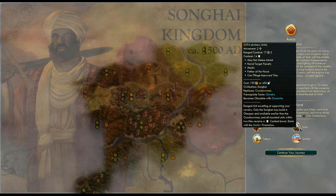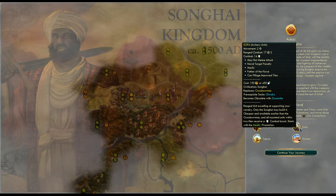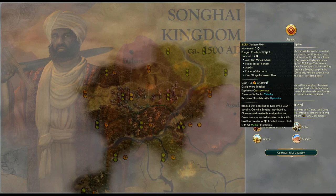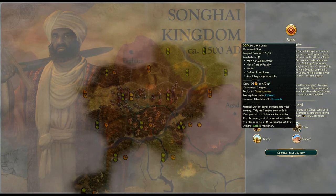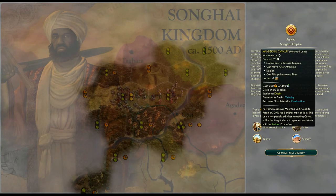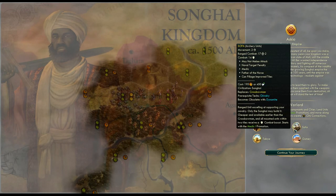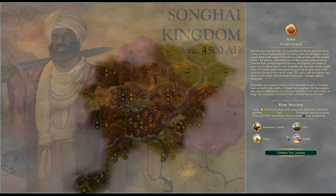Also, all mounted units within two tiles receive a combat boost and it starts with the Medic 1 promotion. So you not only get them first, they even get something extra on top of coming into play earlier. I'm really looking forward to playing with these guys. It's going to be a weird composition — having cavalry with ranged units running behind them trying to support them. We'll see how that works.